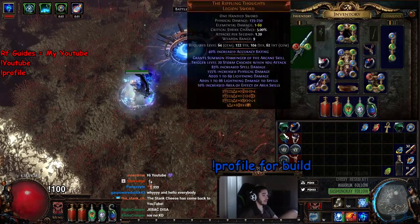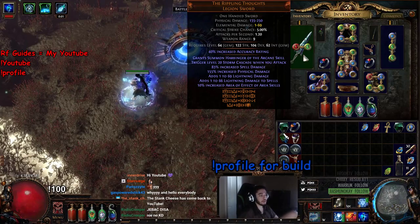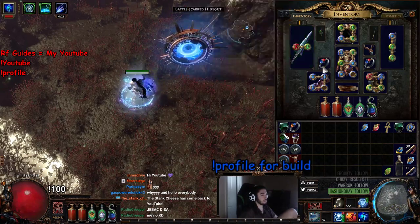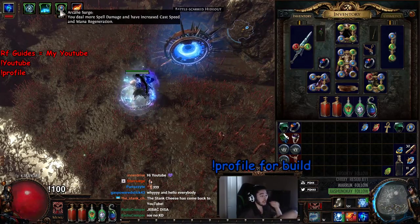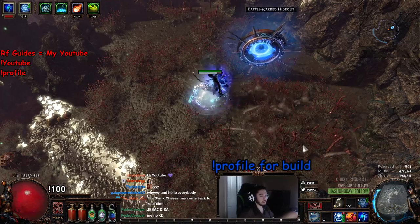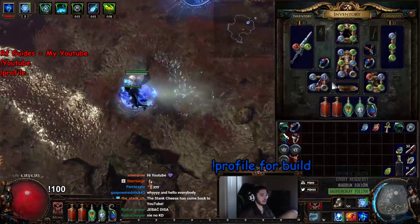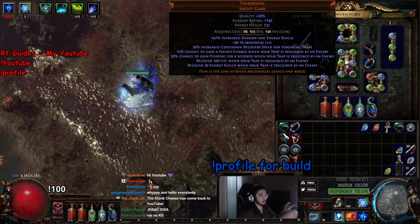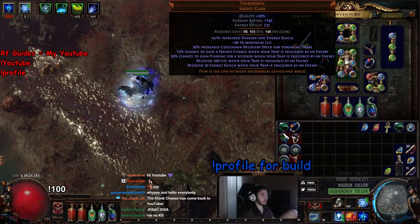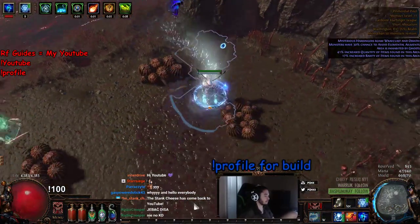I'm also using Rippling Thoughts and Divnaris as my main weapons, mainly because I need to scale as much AoE as possible. Rippling Thoughts is actually pretty cool because it gives me the Harbinger, which grants us Arcane Surge — and we can't normally get Arcane Surge because we're playing Eldritch Battery. We have about 95% of our mana reserved, and we get our life and ES back through Tinkerskin. Tinkerskin doesn't really synergize very well with Vaal Ice Nova, but that's beside the point.